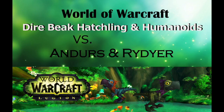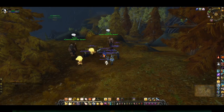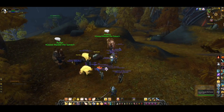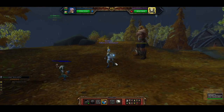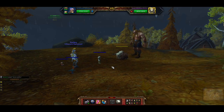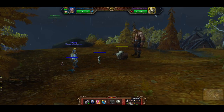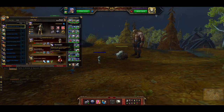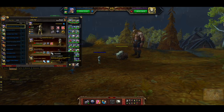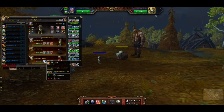So I decided to work on my Dire Beak Catchling quest. This is where he needs to beat three of the world pet battles with two humanoids up. I looked around online and really couldn't find any good guides to help me through that, so I decided to do this myself and hopefully help you guys out. So here's a guide for your Dire Beak Catchling with two humanoid pets to defeat Anders and Ryder toward one of your late quests in the Falcosaur line.